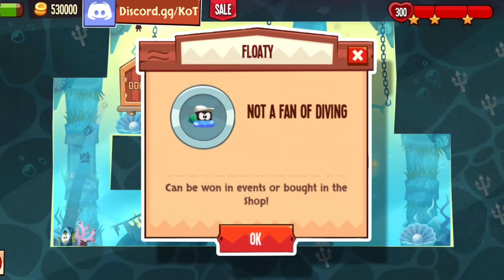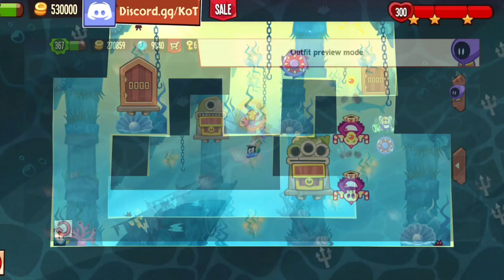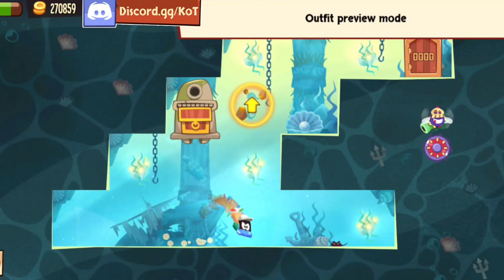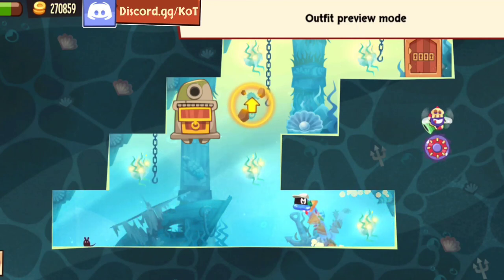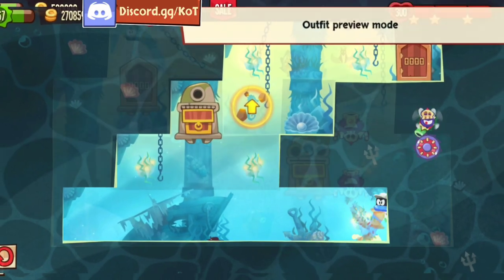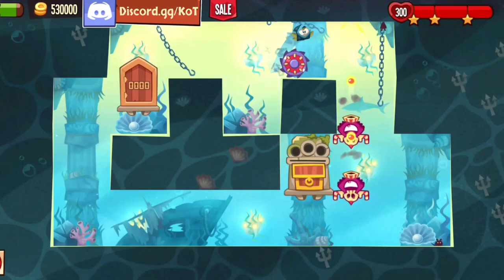Floaty is the next one, with the description 'Not a fan of diving.' It can be won in events or bought in the shop, so I hope it's in an event and I can get it then. For this costume, I do think I like it better than the other. Because its trail, although goofy and flashy just like the other one, I guess the design is better to me and more appealing than a flamingo. But this doesn't fit as much as the other one, if that makes sense. Decent costumes overall.